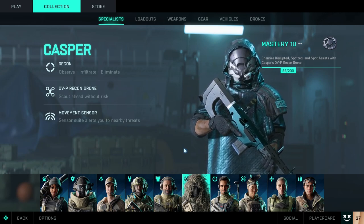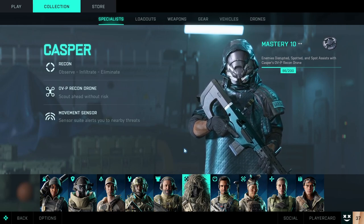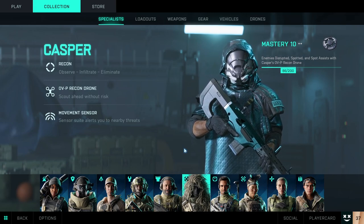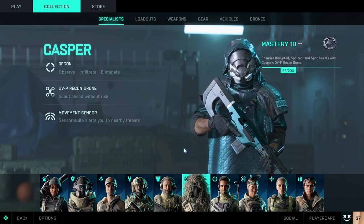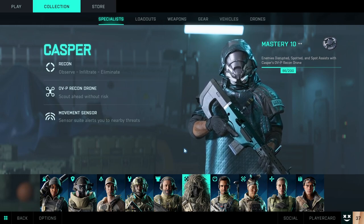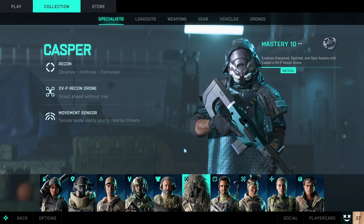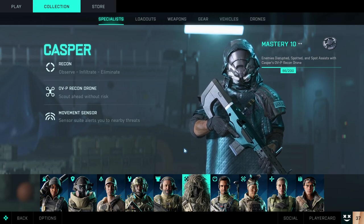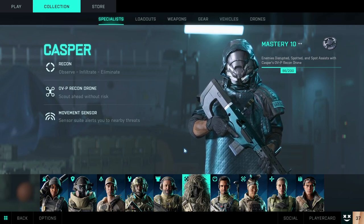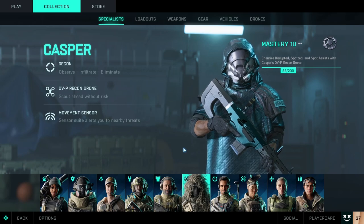The drone only has a hundred health but it's such a small target that it's really hard to hit, so you can last pretty much forever. Also, you can scout a whole objective ahead — say you're on Hourglass at B2, you can scan all the way to B1 while laying in B2 without even moving. The drone has a super long range connection to your tablet, which means you can't die and can continue to spot basically forever.